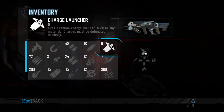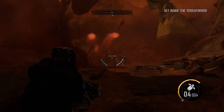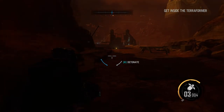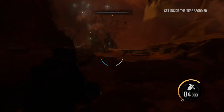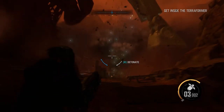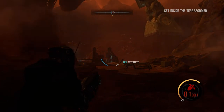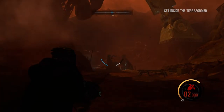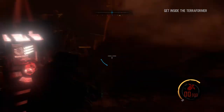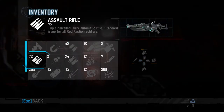The charge launcher is pretty good. As you can see, when we hit the charge, we place the charge, and then we detonate it by pressing the button. That's how the charge launcher works.